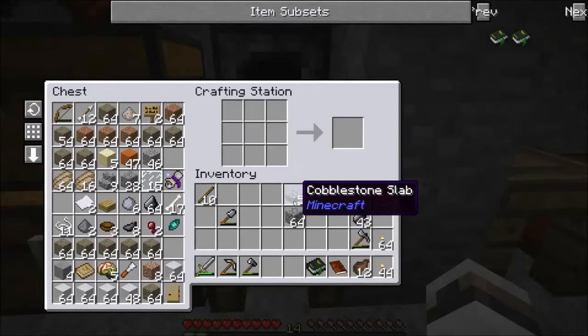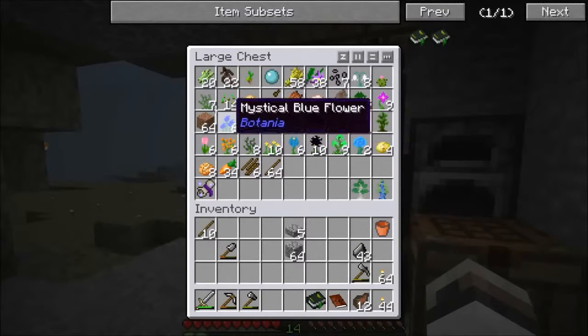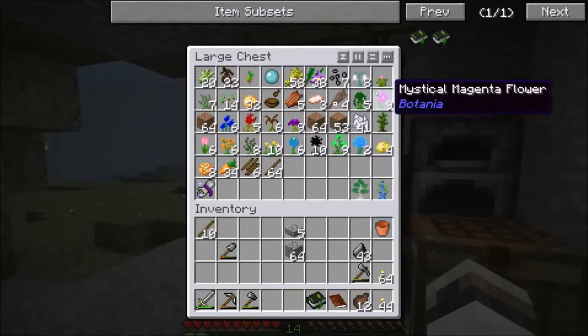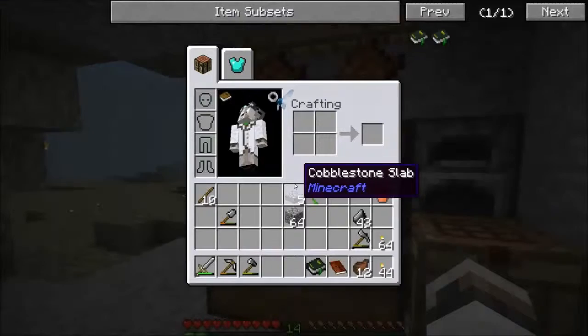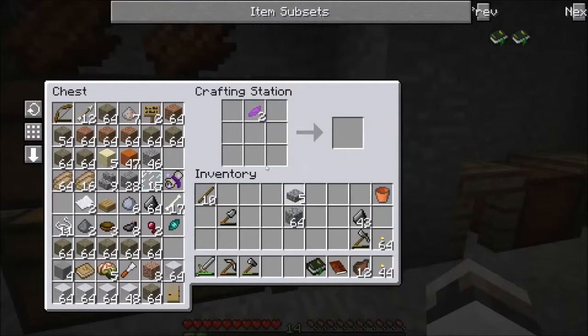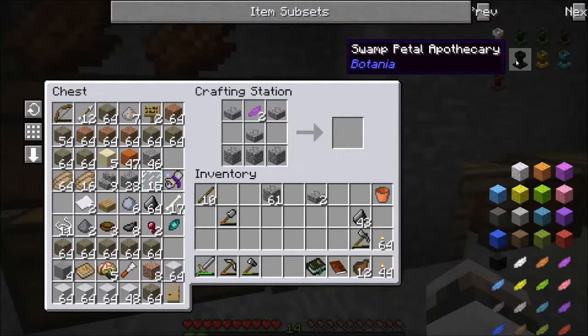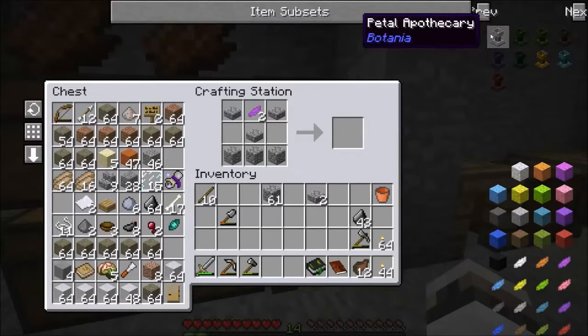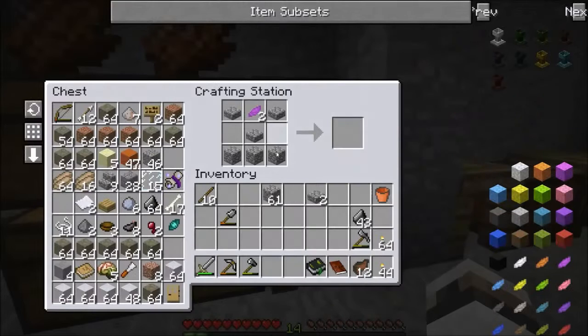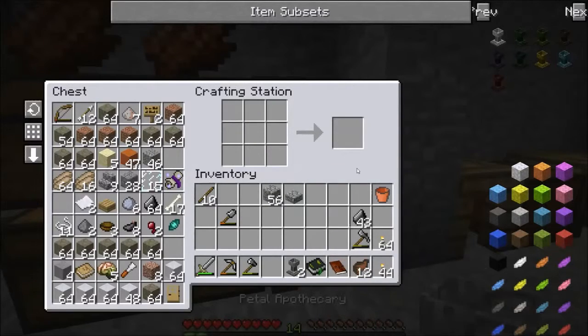The recipe for the Petal Apothecary is pretty simple, but I'm going to need a petal. I'm going to think about which one I'll use. Let's just stick with what we know — magenta! Magenta flowers. You can also make different colored ones, but I'm not really sure how to make that yet. Since I have two petals and I don't want to waste them, let's go ahead and make two apothecaries.